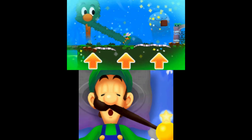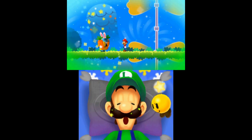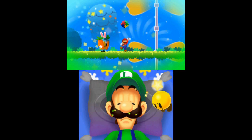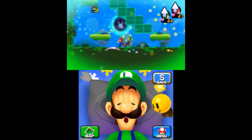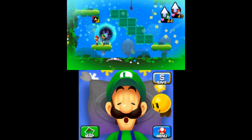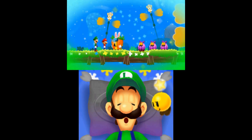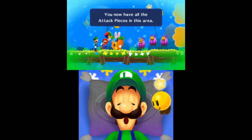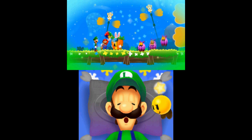You'll automatically get the eighth piece when you successfully launch Dreamy Brickle up to the same platform as Mario. The ninth piece can be seen as soon as you enter the next area — it's on the opposite side of the rotatable stairway. Dreamy Brickle will give you the tenth and final attack block when he goes to confront some monsters. This will unlock the first Luiginary attack, the Luiginary Ball.